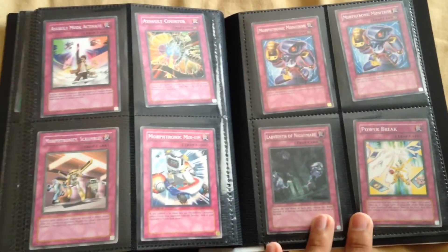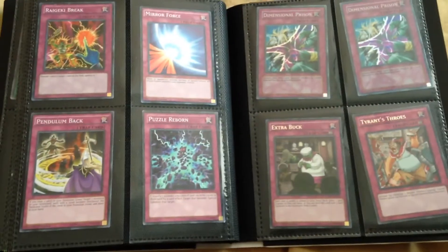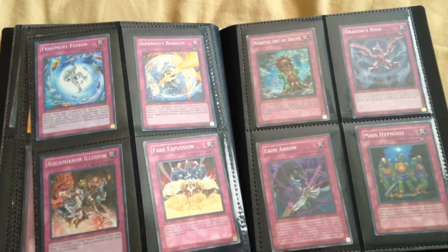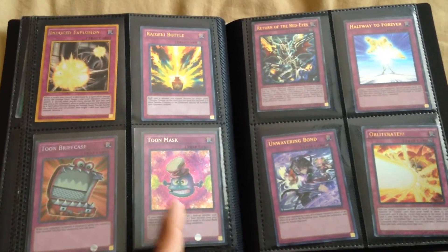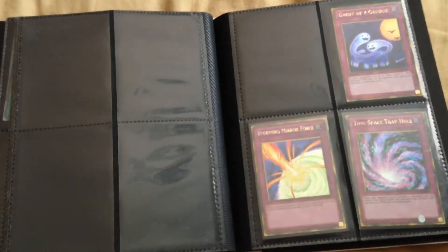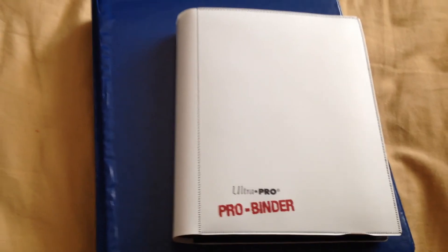I don't have Kik and don't really prefer giving out Kik, just to save my data and not waste my phone on that. Email is easier to work with. We also have a toon mask from Dragons of Legend, as well as a toon briefcase from the second pack, stormy mirror force, time-space trap hole, and a ghost of grudge. That's both the binders — if you saw something you're interested in, let me know. Talk to you later, peace.